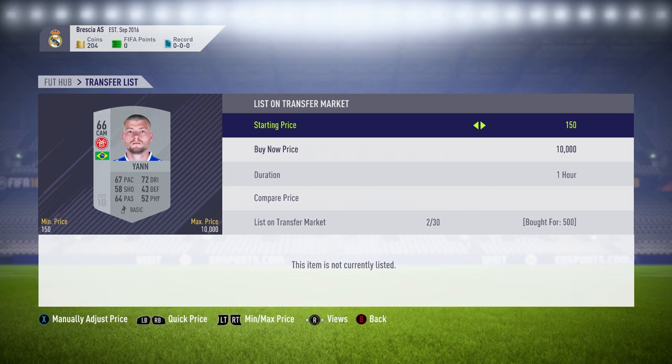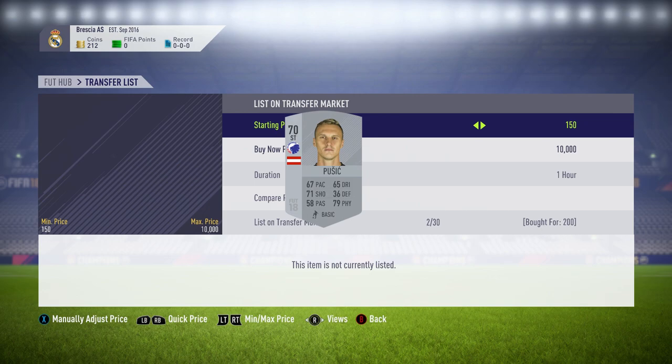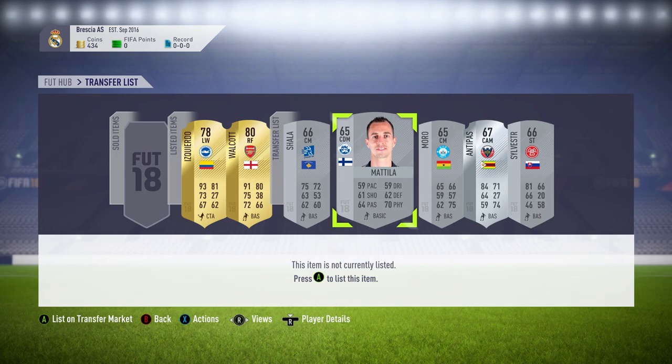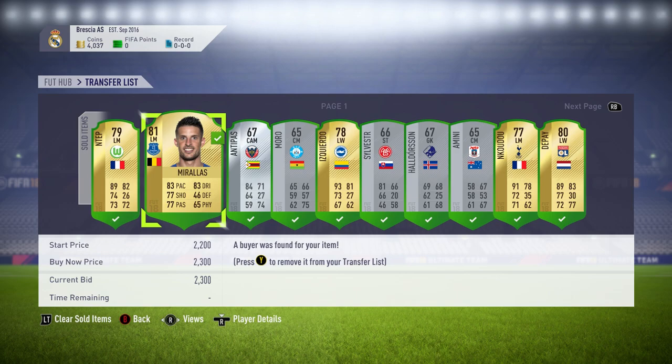Those two players are still listed up, so we go sniping the marquee matchups — I'll have a video out on that probably tomorrow. This method works really well because you get some great deals: 200 coins, 500 coins, 200 coins, and 450 coins for all those non-rare silvers. When we come back, a load of these players did indeed sell, so I carried on sniping — 450 for him, 550 for him, 500 for him as well.